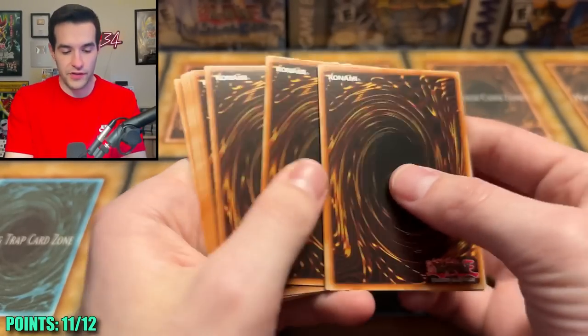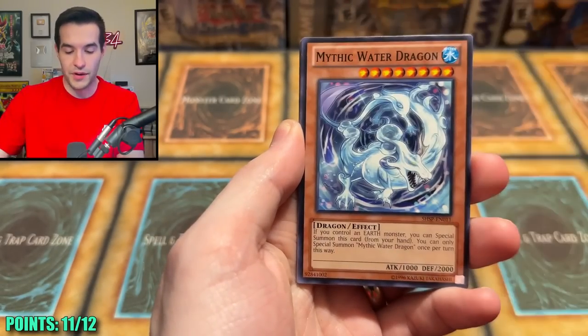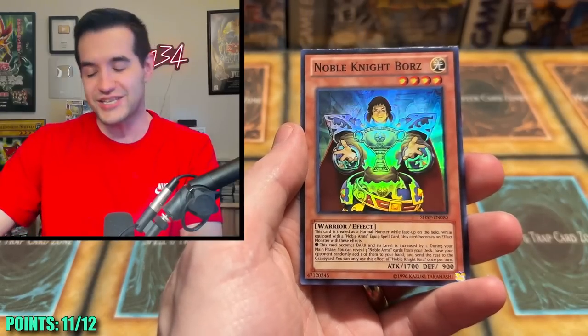Shadow Specters — you were known as a bench guy, not thought to have much of an impact on the game. But then your opportunity arose to end the game — a buzzer-beating shot. Here you go. Shadow Specters, you can do this and win it all. It's a super. The shot ends up just short — it was so close.